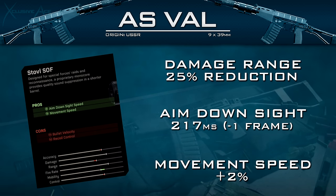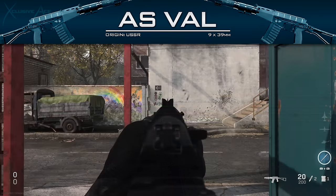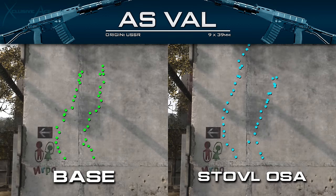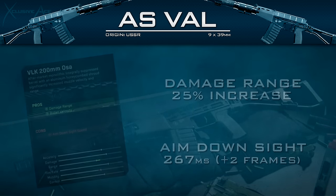The second barrel is the Stovall SOF, which gives the same one-frame ADS improvement plus a two percent movement speed boost. However, the downsides are hefty — a 25% reduction to damage range and it adds even more recoil. The recoil becomes very inconsistent: sometimes it shoots up to the sky, other times not quite as bad. Overall this is absolutely the worst barrel you could use for this gun — it just makes the gun much worse.